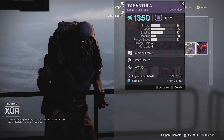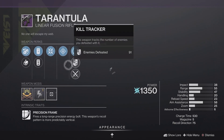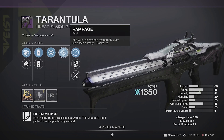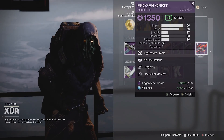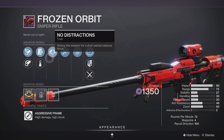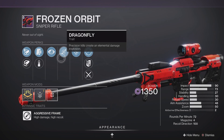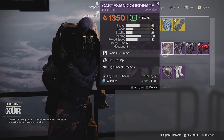There's Tarantula. As many of you know, linear fusion rifles are extremely good at DPS. Tarantula is not a bad one — this one has Rampage and Firmly Planted, both great perks. Crouching and increasing your accuracy, stability, and handling is very useful for boss DPS. Rampage is less useful since you're focusing on one boss, but depending on your use case you might want to pick this one up. And finally, Frozen Orbit — this is probably one of my main recommendations this week. It's a decent sniper rifle in general, and it's got No Distractions which is great, and Dragonfly which I really like on sniper rifles. I don't think we've seen a Frozen Orbit roll this good in recent memory, so definitely pick that one up.